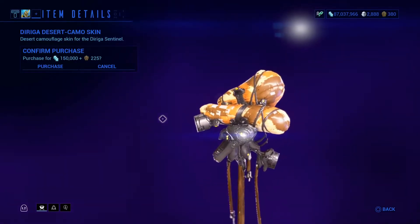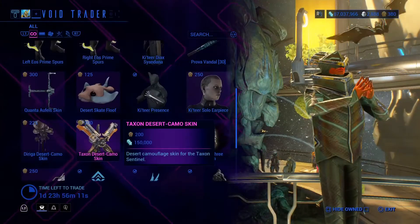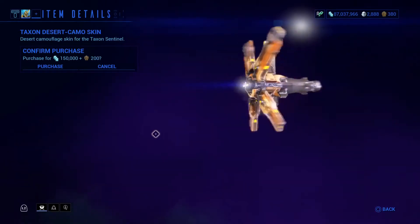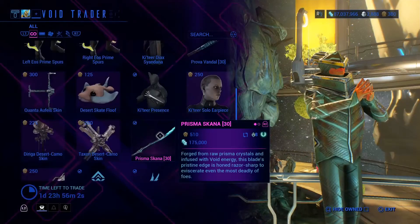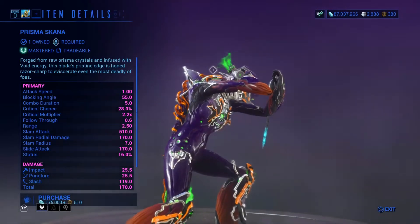We have the Ki'Teer solo earpiece — looks pretty nice. We have the Derega Desert Camel skin. I don't have that sentinel yet, probably never will. We also have the Taxon Desert Camel skin — pretty nice, though I don't even use that anymore.